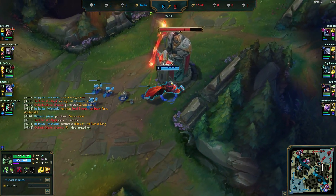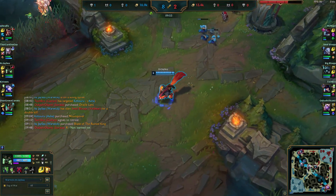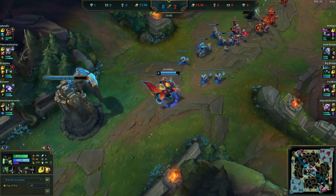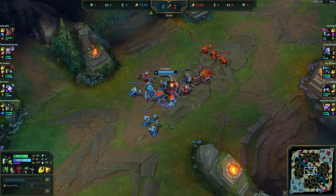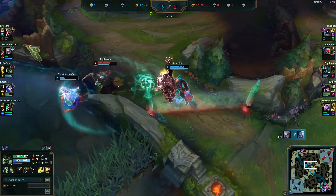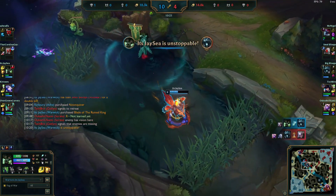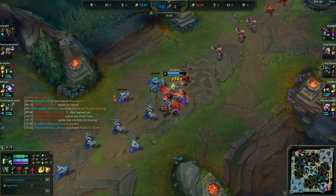W gives you more attack speed and movement speed toward low health enemies. E just reduces incoming damage, but when you're putting out this much damage you don't really need it. Two autos take Volibear down to about 70% health — that's the power of Blade of the Ruined King, it does max and current health damage. We're not able to save our jungler, but we pinch off the kill on Karthus. Another kill for a fed Warwick — never a good idea if you're the enemy team.